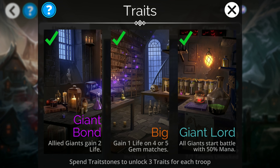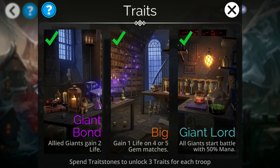So let's talk about why. From a traits perspective, as usual the first couple of traits are nothing super amazing — just a one-time two life to all giants, that's whatever. Gaining one life on four or five matches is actually nicer. I like that this has potential to be better the longer a game goes, so it's still not amazing — it's just one life — but it's something. So not terrible. This is a pretty common trait with a lot of giants actually.